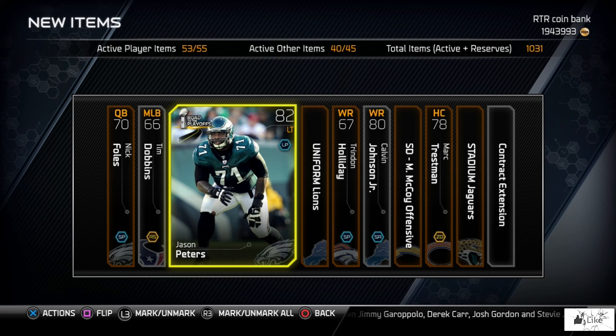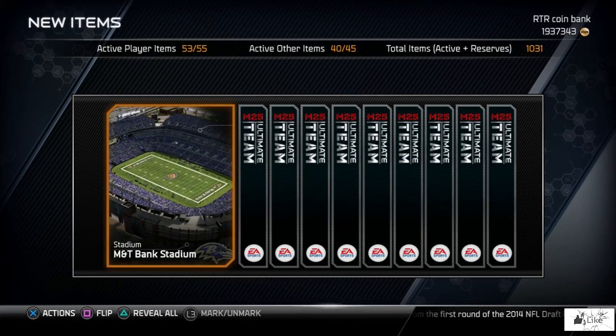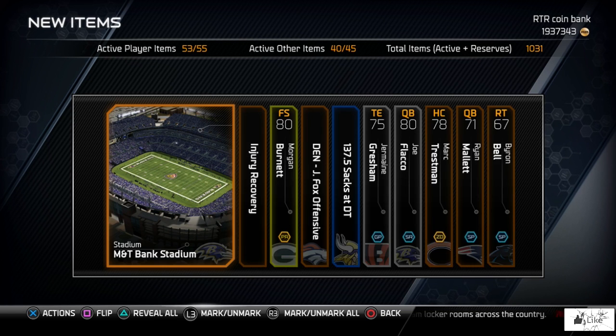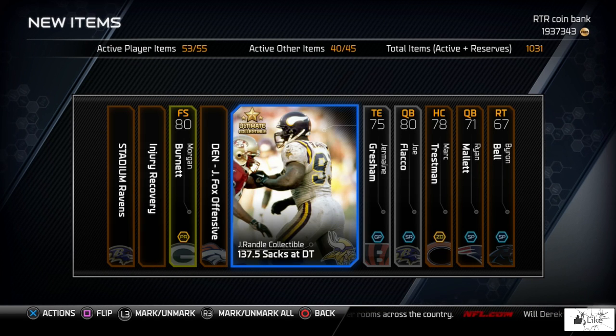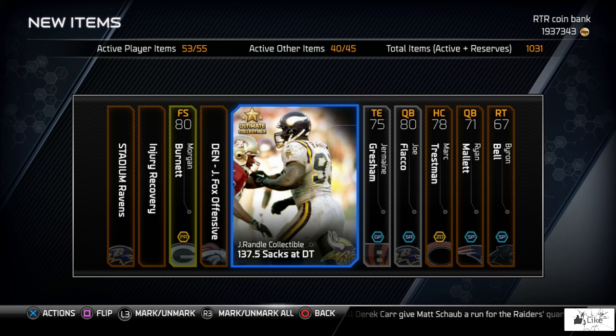We end up with Jason Peters as the best card in this pack. I'm really hoping to pull an elite NFL Draft card — I think I'd be more likely to pull one of those than the new ultimate legends. Let's try a different method and reveal all. We have a John Randall ultimate legend collectible and another Morgan Burnett. Even though it wasn't a Curtis Martin collectible, if you pull one early in the day you can dump it for some major coins.